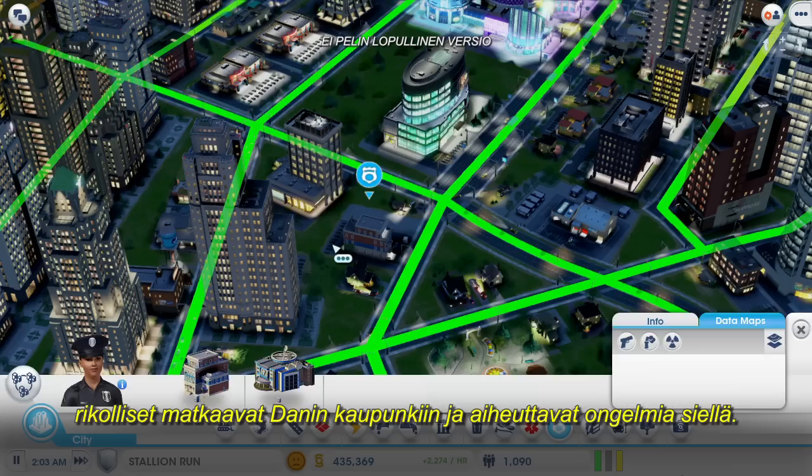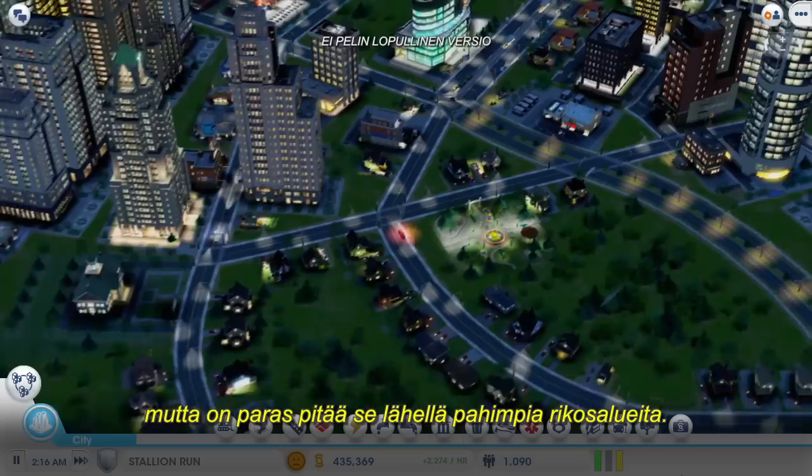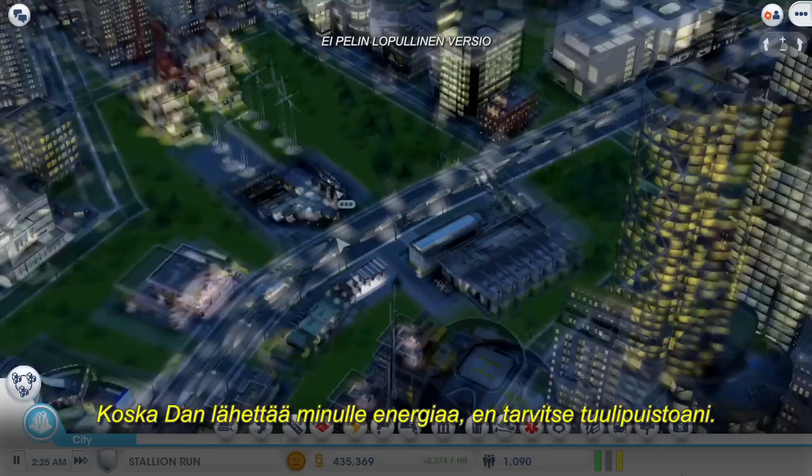My one little police station can't keep up with all this crime. If I don't take care of this problem soon, the criminals will cross the border into Dan's city and cause trouble there too. I think I'm going to need a larger police station. I could place it out here on the edge of the city, but it's best to keep it closer to the casinos, near the worst crime zones.